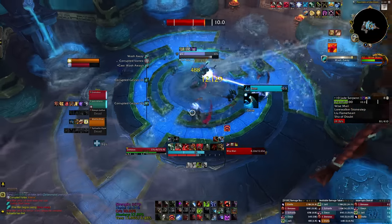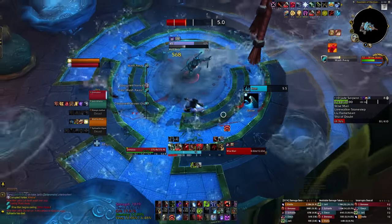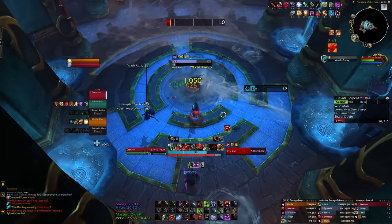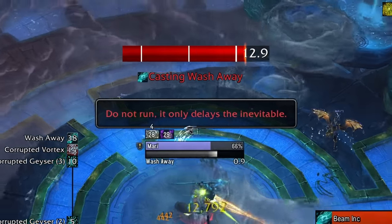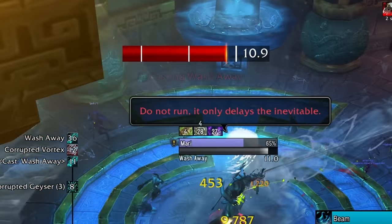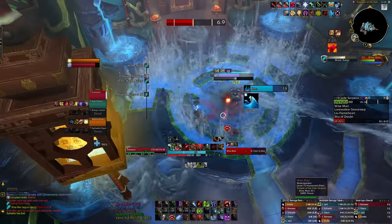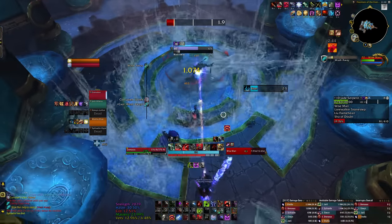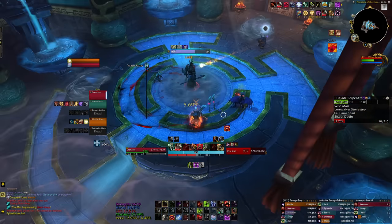The Corrupted Geyser deals a massive amount of damage and knocks you up in the air. To avoid it, you just don't stand in the water — you stand on one of the platforms. You can see at the top of the screen the red bar ticking down, and the white lines indicate when the ability is about to occur. This isn't usually something I struggle with anyway, but I thought I'd get the weak aura and have it there as a reminder. I'll leave this weak aura linked below — please remind me if I forget, I'm old and forgetful.